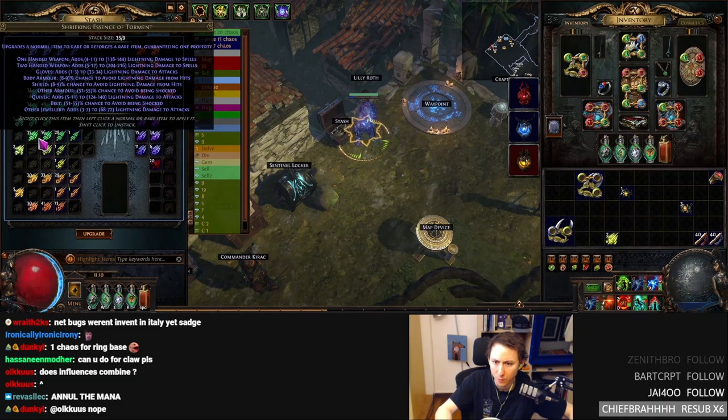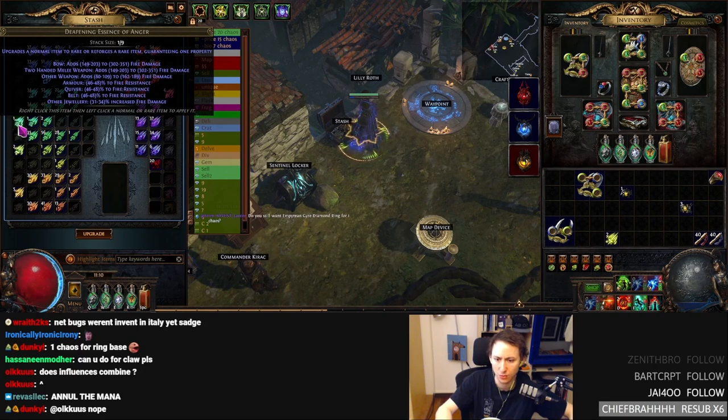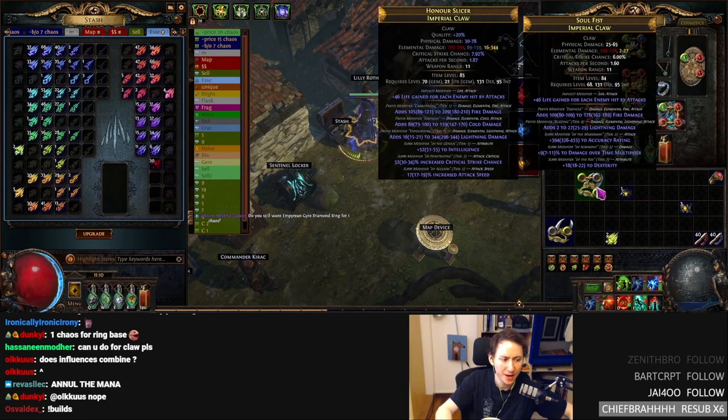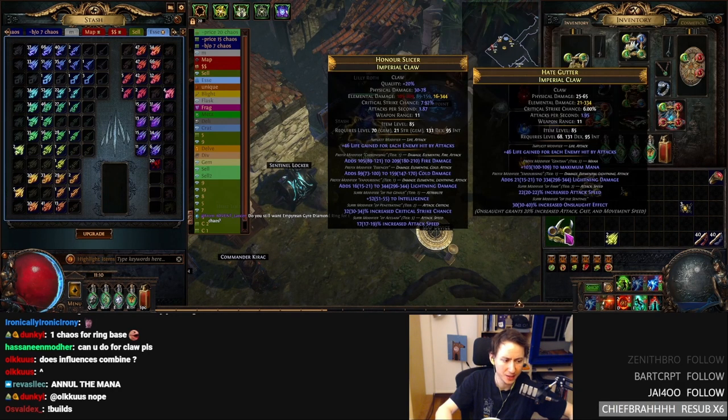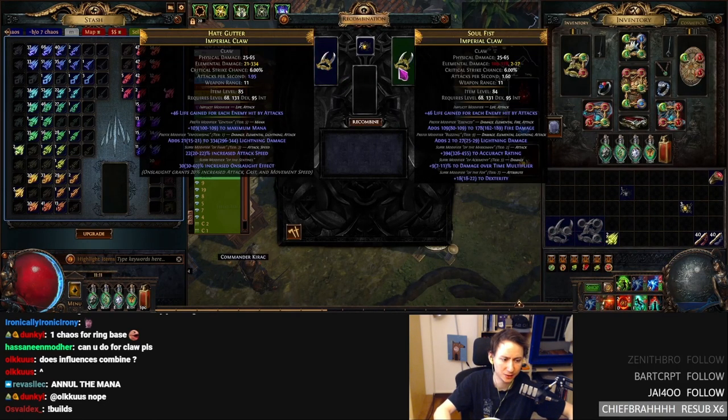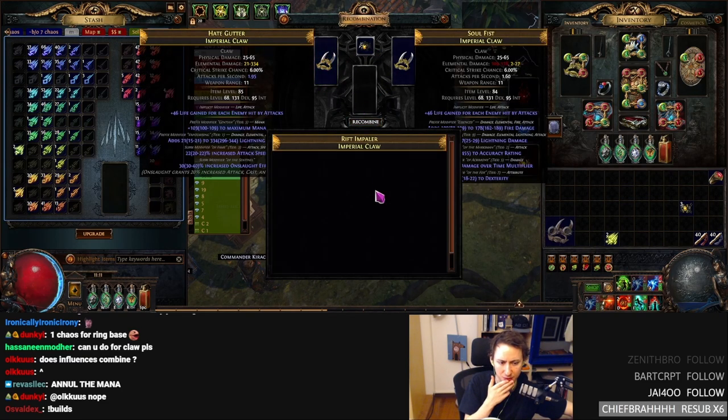So what you would try to do here is take another claw and use an anger essence on it. Now you have essence fire damage, some lightning damage, and some other mods. What you're hoping for is to carry the essence lightning damage onto this claw. And if you get the essence fire damage onto the claw on the left, then your claw is basically just done — you just craft crit or attacks or whatever. Ideally I'd roll my essences until I have fire damage and something else, but we'll just do this for the sake of learning.